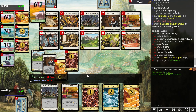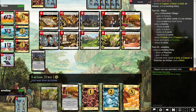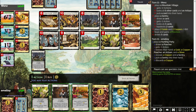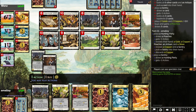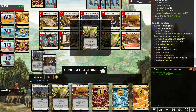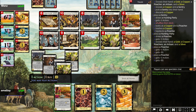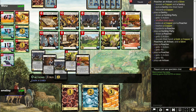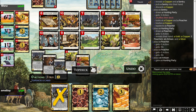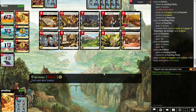In fairness, opponent does have a province — they now have two provinces. Maybe I was a little too excited when I said I had a chance to win. That's one excess copper I don't need. Artisan for Hunting Parties, top deck the Hunting Party, buy a province. So this is the plan: do this for the rest of the game and see if it wins.